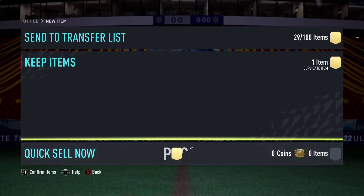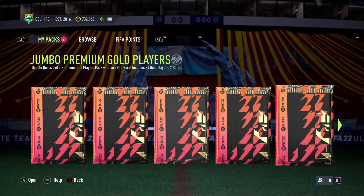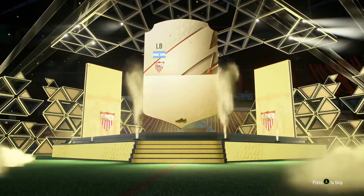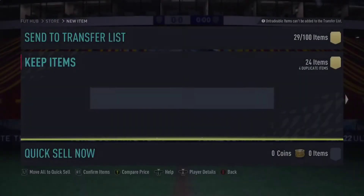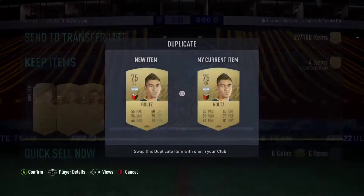Let's open up a jumbo premium gold players pack first. Come on, give me a good card! Only a board left back — 84-rated Acuna. I can't complain. 83 okay. All are untradeable, I guess.